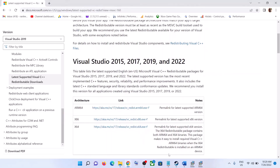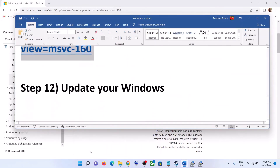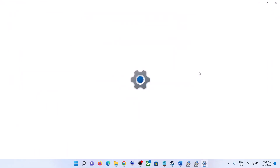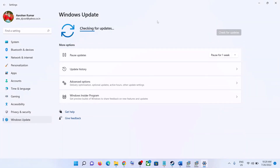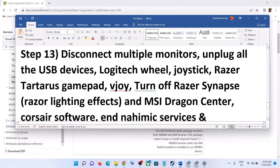The next step is to update your Windows — this is important. Go to the Start menu, click on Settings, then click on Windows Update (or Update and Security on Windows 10), and click Check for Updates. Once all updates are installed, restart your computer and then launch the game.